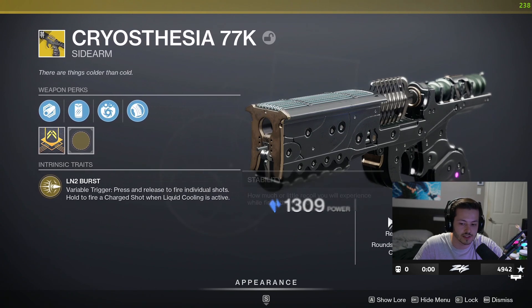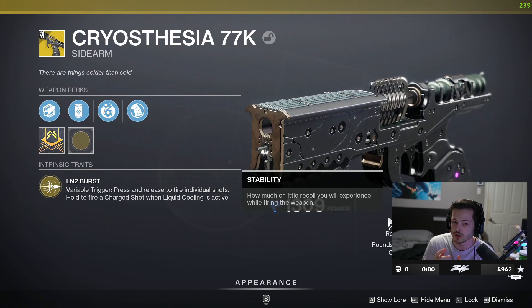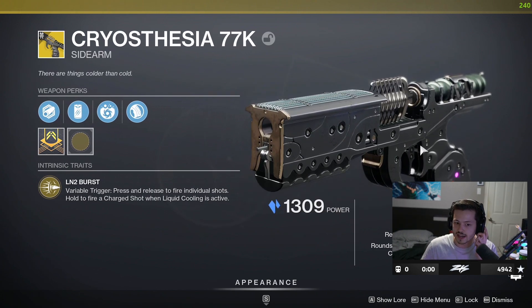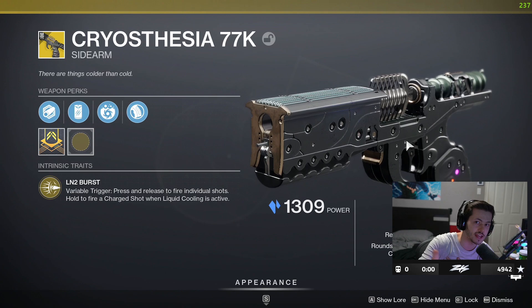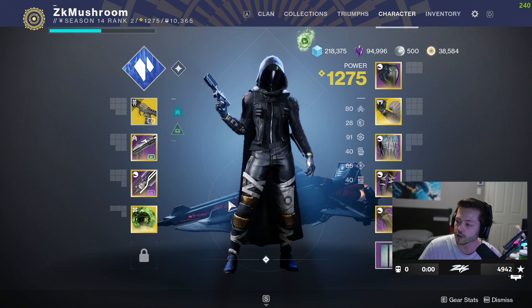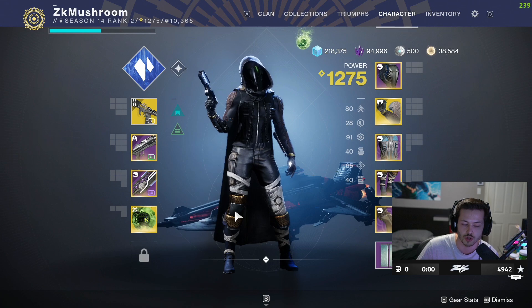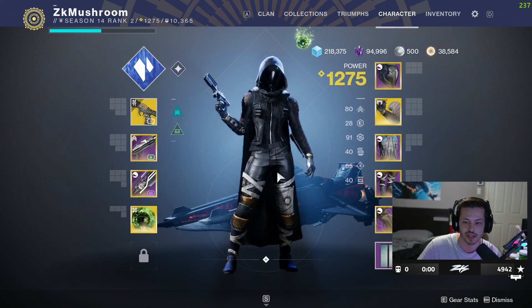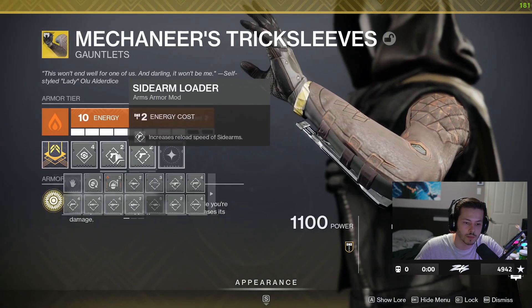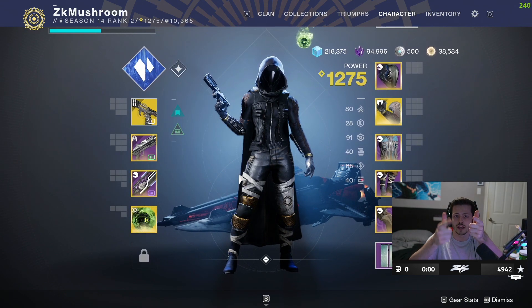The special perk is variable trigger — press and release to fire individual shots, or hold to fire charge shots when liquid cooling is active. So basically it's a normal sidearm at first, and once you get a kill, for the next shot you charge it and shoot a bullet that can freeze people. Kill them again with the sidearm and you get the charge back. I'm using Mechaneer's Tricksleeve, double sidearm loader, and a shotgun with quickdraw.